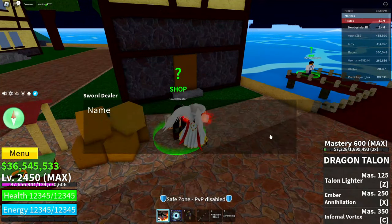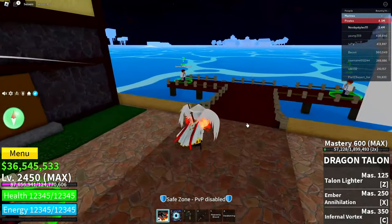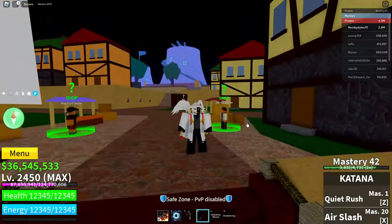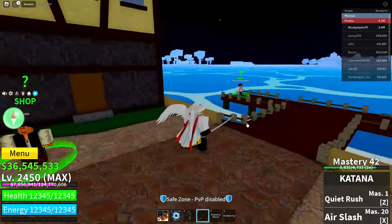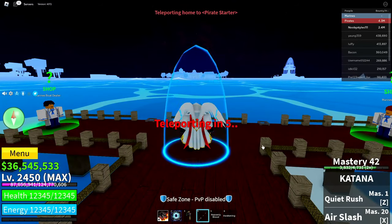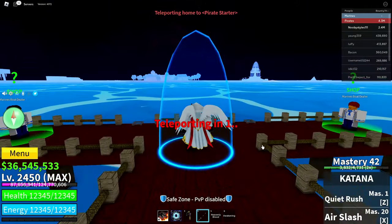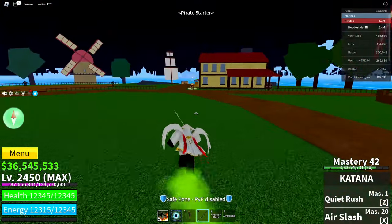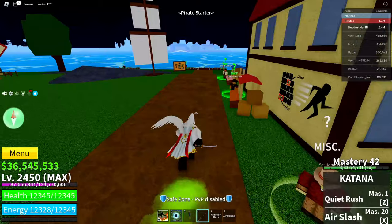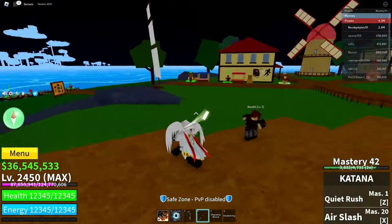After that, go over to the sword dealer and get yourself a katana — click on it and click purchase. If you already have a katana, just equip it. Then go ahead and go over to the pirate starter area — I'm going to use the teleport because it's easier. Once you're in the pirate starter area, go up to any NPC and basically kill them.